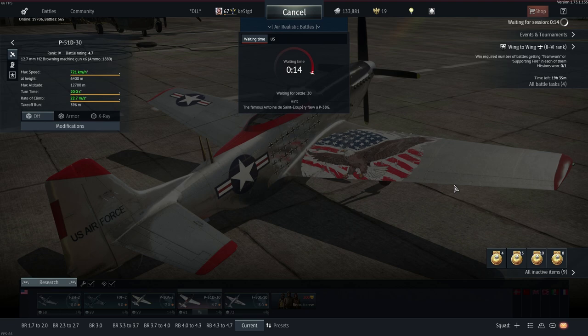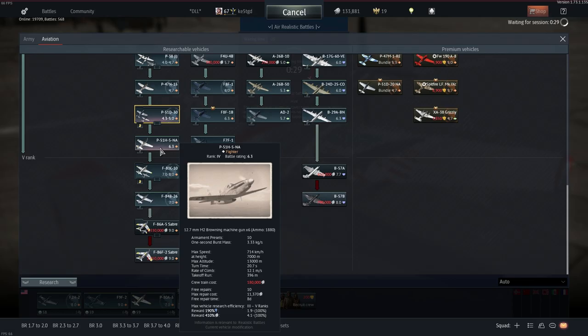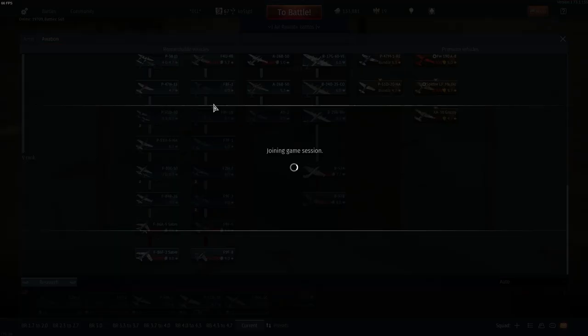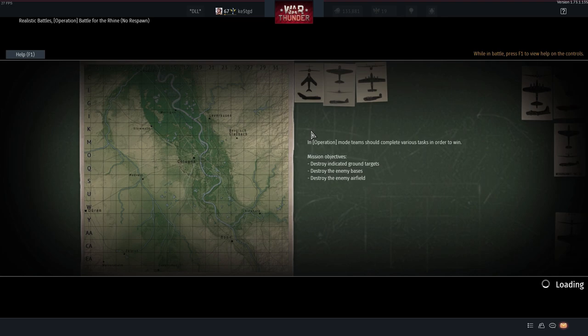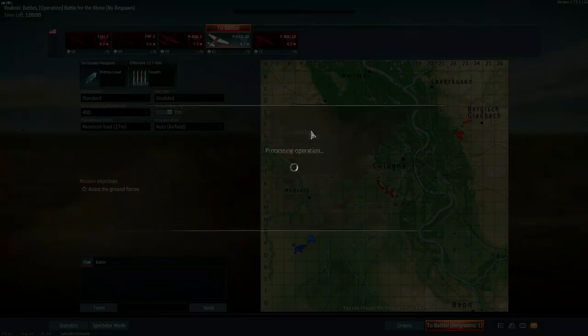Bear in mind, repair costs on these aircraft are similarly high. The P-51-D30 has a 20,000 silver lion repair cost. So in that game I showed you earlier, I actually ended up losing money because I was shot down. Your number one goal is: don't get shot down, no matter what the circumstances are.